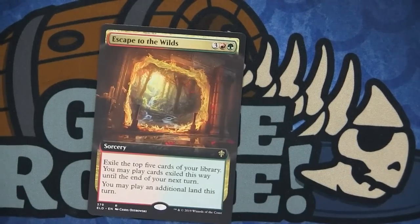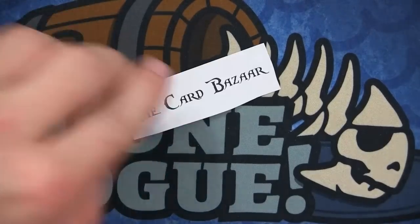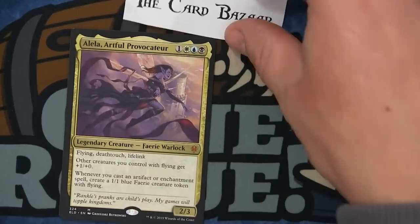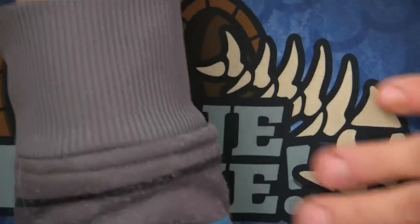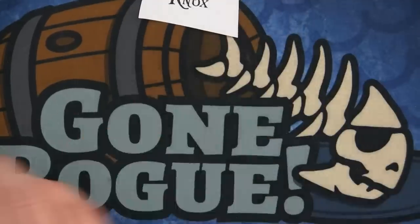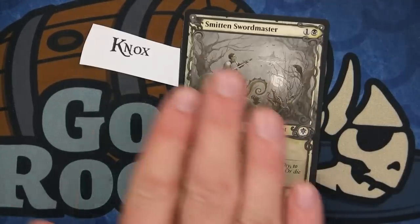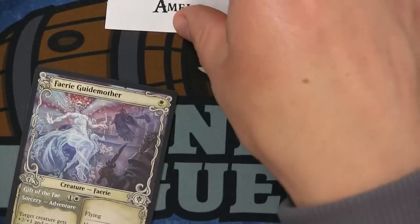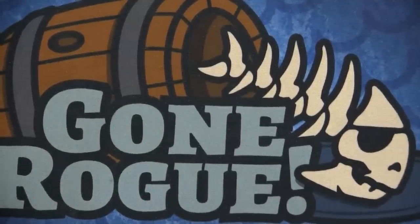Tim gets the Escape to the Wilds. Coach gets the Alela, Artful Provocateur — Coach, you've got to build an EDH deck out of this now if you haven't bought the brawl yet. We have Knox — at your local Walmart you can play in the parking lot — the Smitten Swordsmith goes to Knox. Amela gets the Fairy Guide Mother.